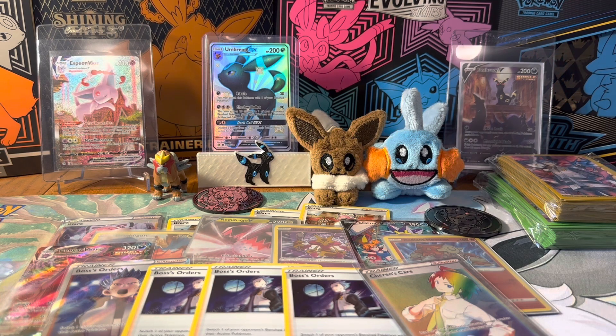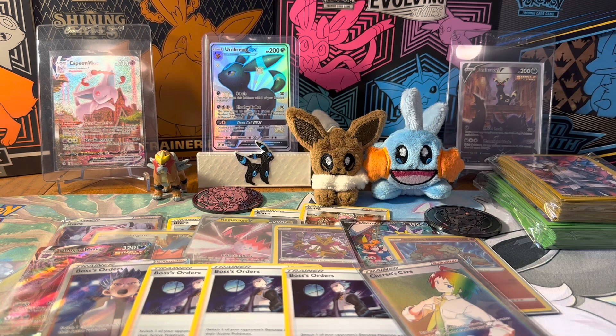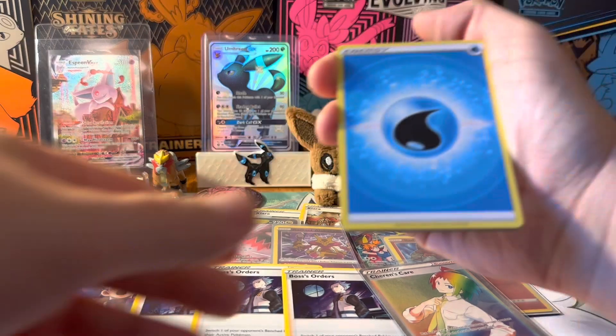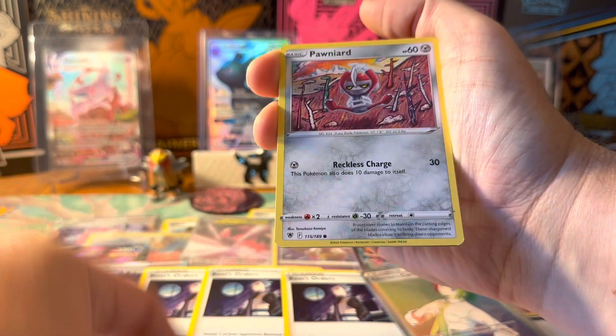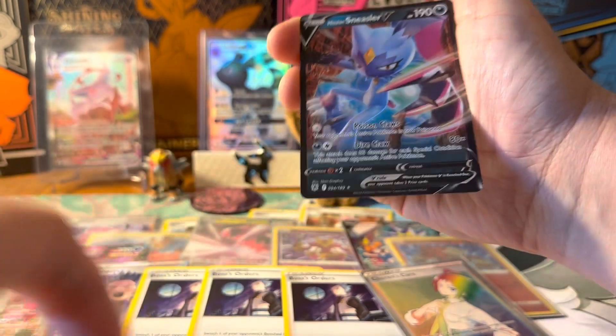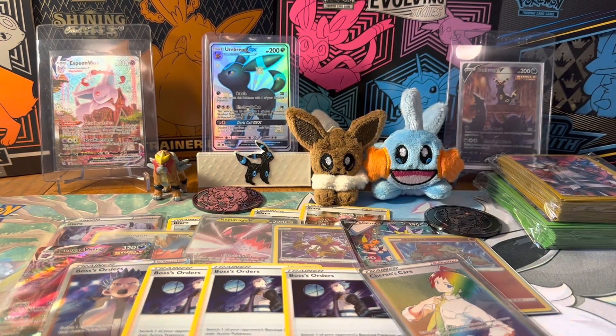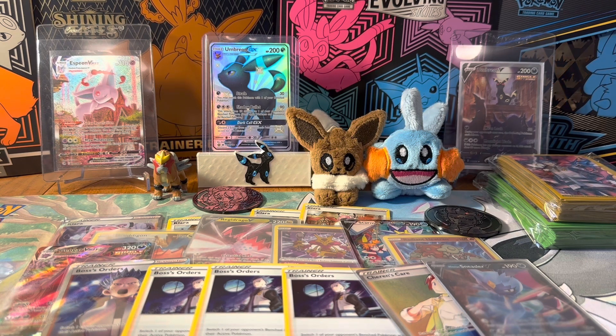I just remember seeing the Marnie ones get opened so long ago and the pulls were not good. Some people would very rarely get a really good box, but most of them were meh at best, and a lot of them didn't have great pulls at all. So I was hesitant to buy any of them. And we got a Hisuian Sneasler. So maybe Pokémon has stepped up their game and made these boxes a little bit better, or I've just gotten very lucky.